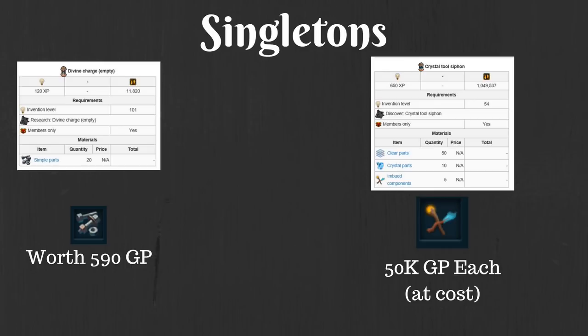Breaking these items down further, we can figure out which parts and components actually have a GE value. Simple parts are going to have the GE value from the divine charges. Divine charges are obviously the easiest — you need 20 simple parts to make one divine charge, so it's very easy math: cost of divine charge divided by amount of simple parts gives you 590 GP as the value of one simple part. Very nice — it's actually a little bit more than I was expecting.